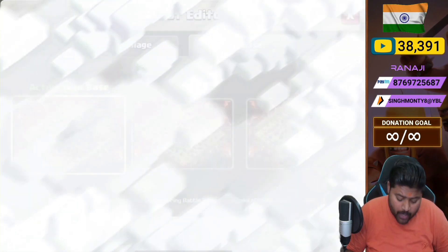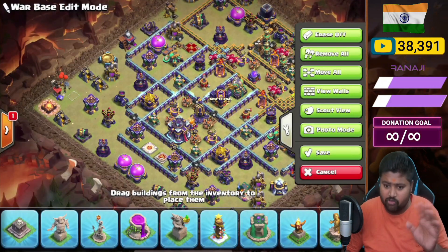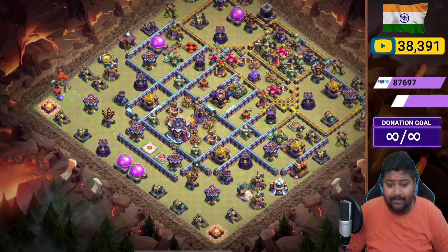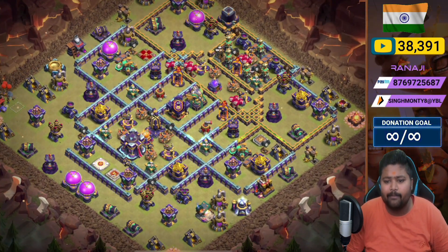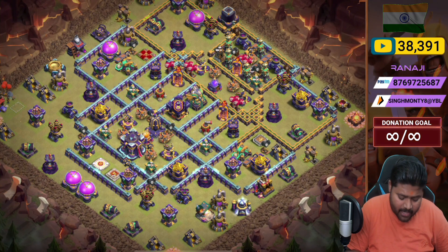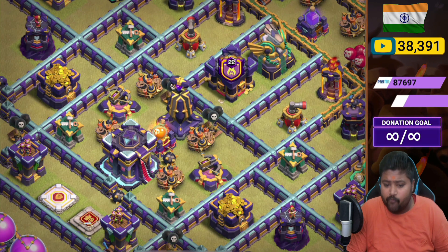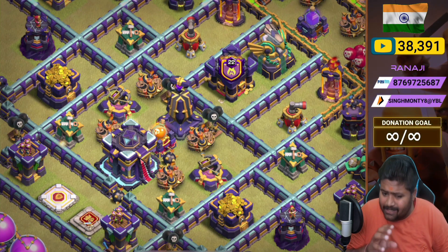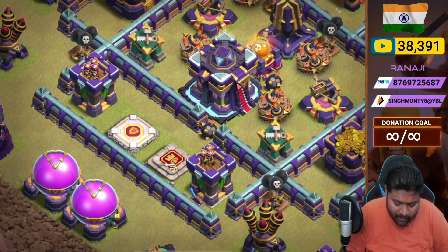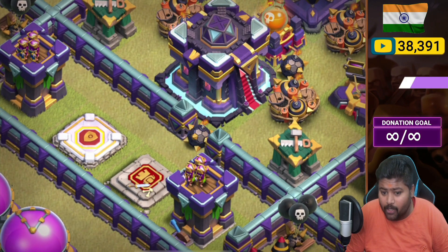Let's move into base number two - it's a box base. The last one is a diamond base. All the bases have pretty interesting designs. Base two is a box base and it's amazing. In the town hall compartment we place two X-bows, monolith, four giant bombs, poison tower, two black mines, a bomb, and a builder hut.